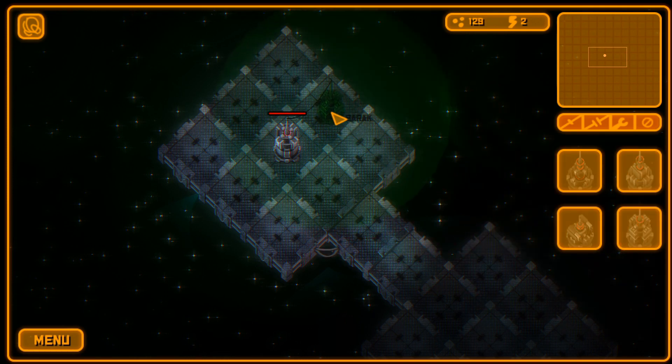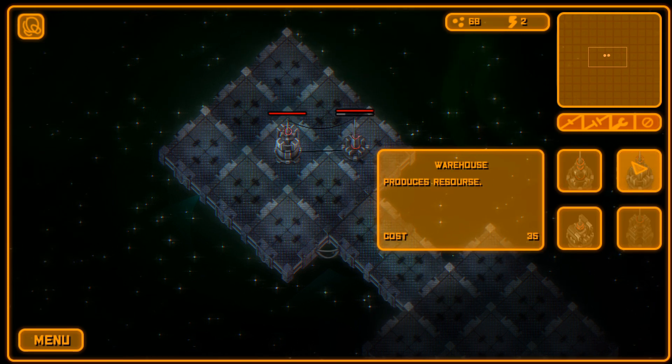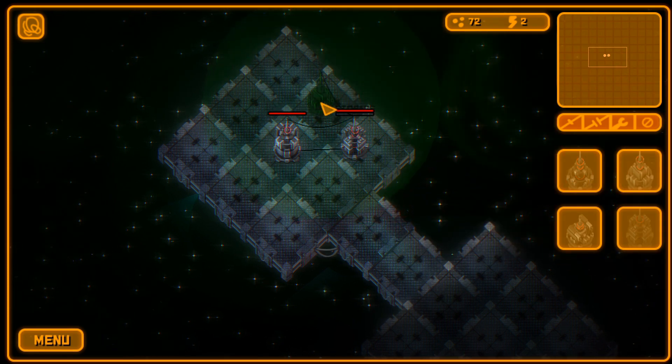I'm going to build a barracks over here — you don't need to place it precisely in the middle. Then I'll place the warehouse behind it to hide it. This sends energy there. Once this blue progress bar fills we'll get our very first soldier, and the warehouse starts creating resources which accumulate up top.